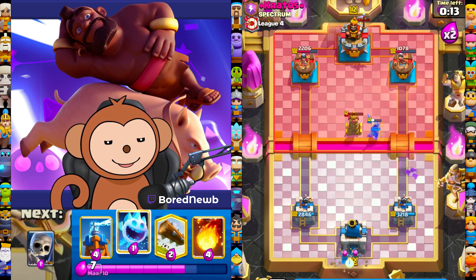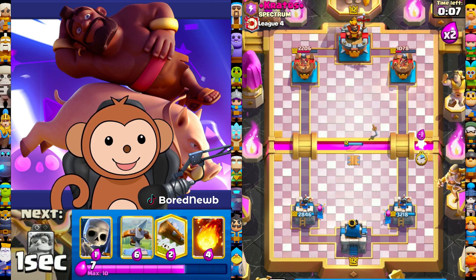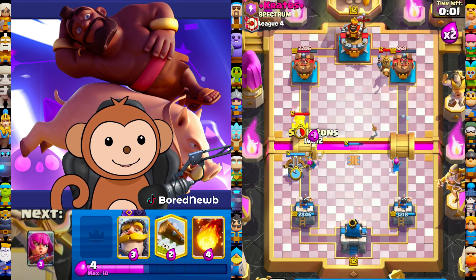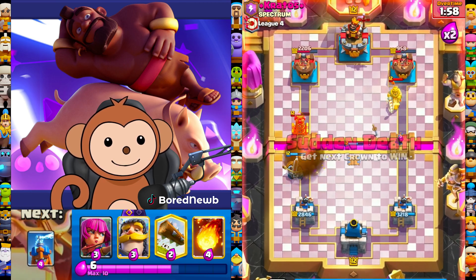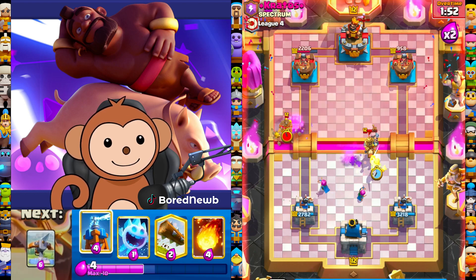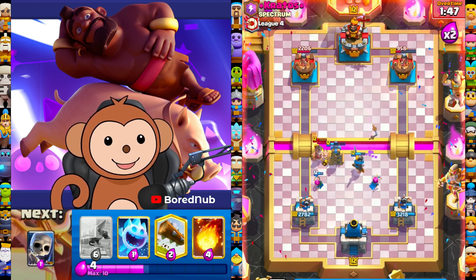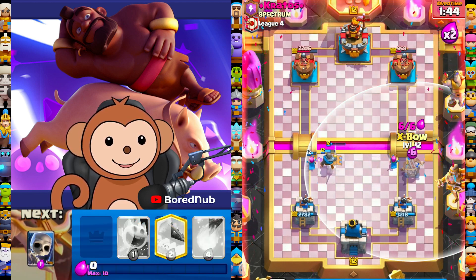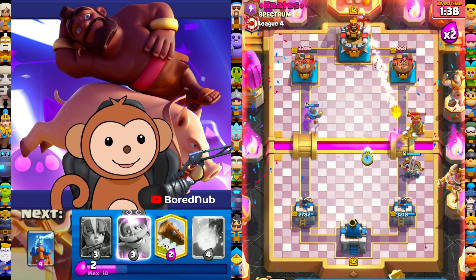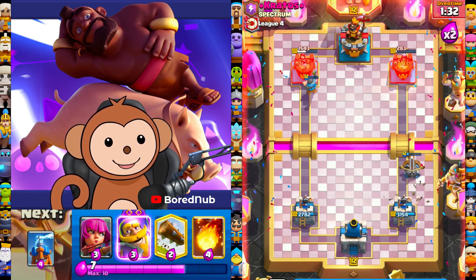Archers back here. Tesla up higher this time to try to catch this princess. Ice chip on the right side. Expo left side — I don't know what I'm doing, I just keep switching the expo lanes. I don't know if you're supposed to do that, but I think it's funny. Archers down here, knight up, tesla up. Let's go expo right side with larry, mo, and curly to protect it. Ice chip — let's see if he logs. Look, we're gonna get another lock!